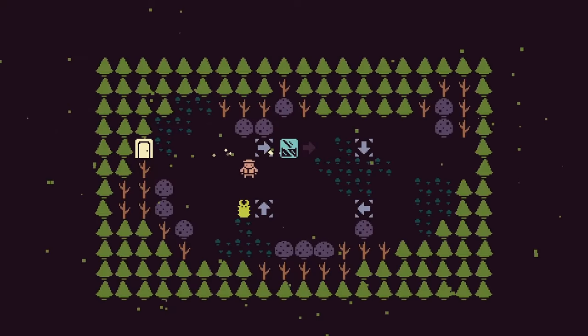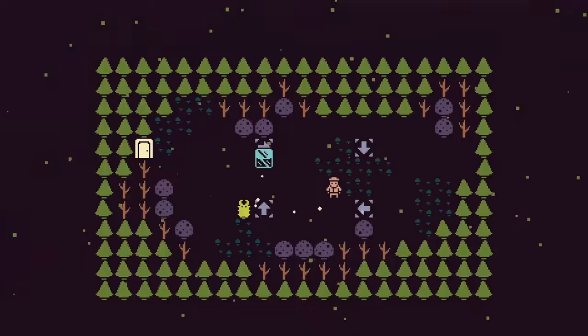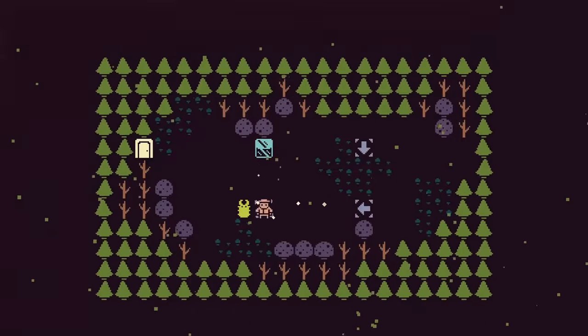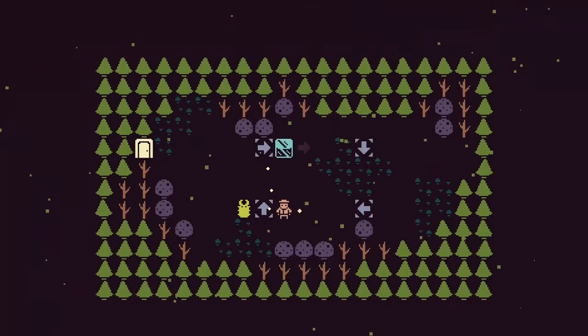If you look down, you might spot a rotator tile. A rotator tile has mysterious power, similar to the power you have commanding objects, except it only uses it for two very specific things: rotating, and rotating.